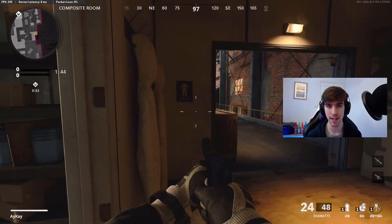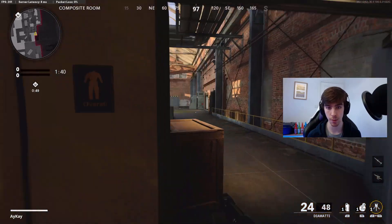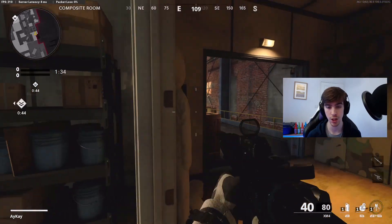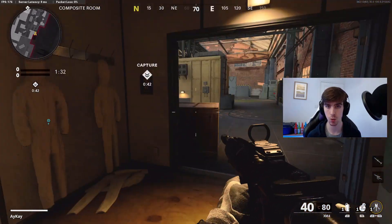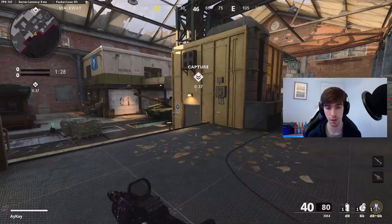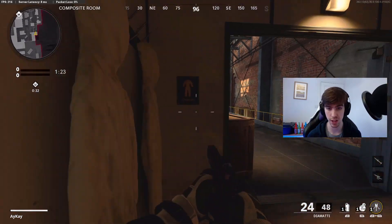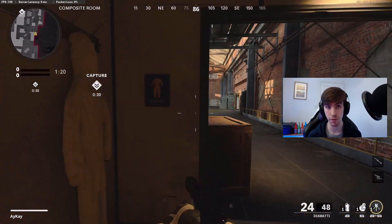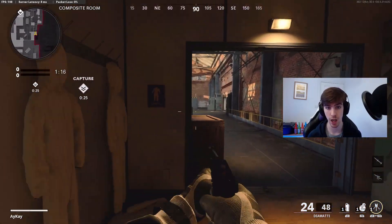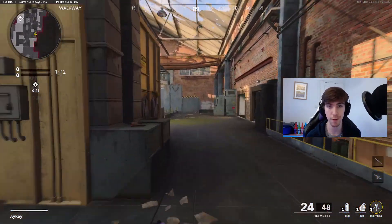Point number three is a big one that's actually going to help improve your gameplay, and that is not openly challenging everything — instead use shoulder peeking. If you don't know what shoulder peeking is, it's stepping sideways and peeking things without fully throwing your body out and letting yourself get shot. You can shoulder peek a lot of things, dipping in and out, and it's actually hard for people to kill you there. They only see you flash up on their screen at a very small angle, making it really hard for them to kill you — but it gives you information and lets you decide whether to challenge or push another route.